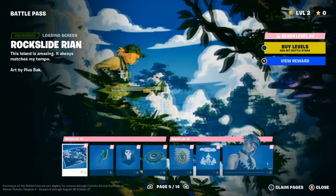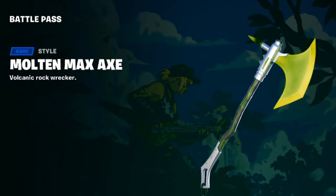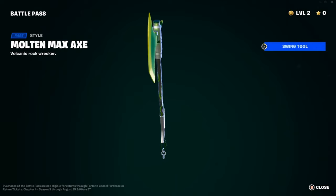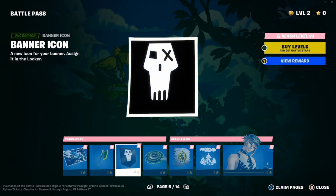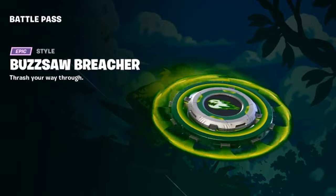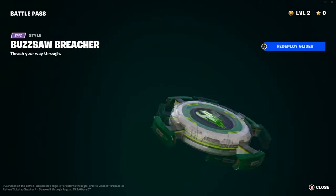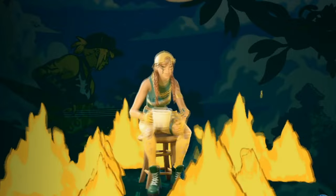We have Rian — 'Let the beat run wild.' This is what the outfit looks like from all sides, and here's her lobby pose — pretty cool. We have the Rock Slide Rian — 'This island is amazing, it always matches my tempo,' art by Pious Bach. We have the Molten Max Axe again with a new style, and swinging it in this greenish color, I feel like Faded would like this. The banner icon reminds me of something. We have the Buzzsaw Breacher — 'Thrash your way through' — and yes, there's also a glider style there.